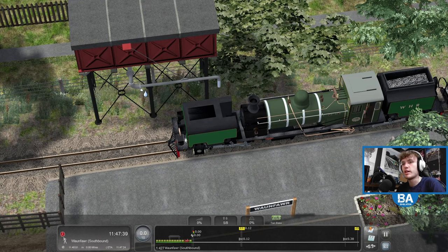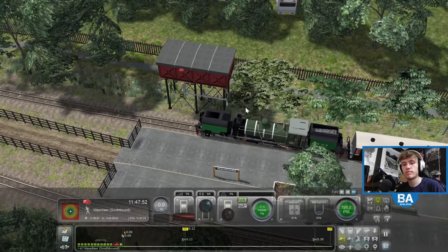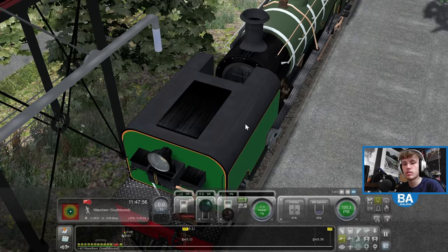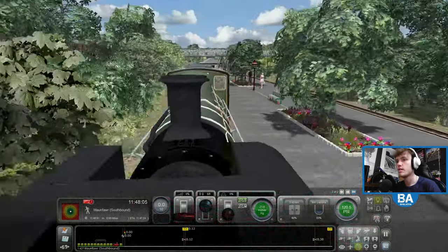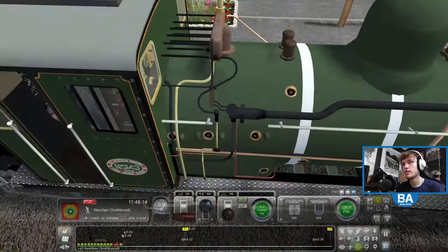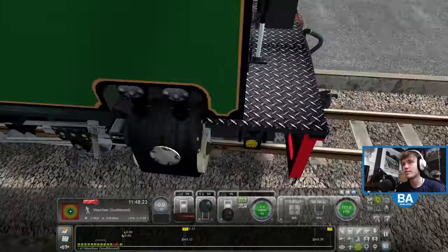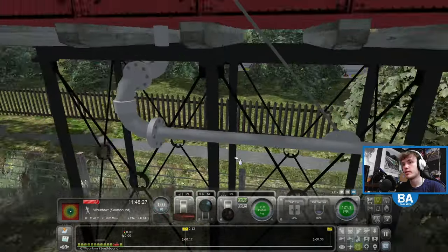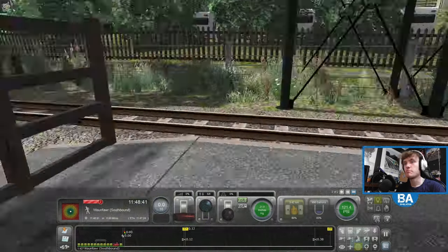Still got 83% water so that's fine. Let me zoom in a bit and try to find the place where the water goes. It's not in this run - unless it could be. On most locos it's behind here isn't it, and on some trains it's on the side - on the terrier I think it's on the side. I can never worked out where it goes. I've never watered up on this game so that's going to make it slightly more interesting.